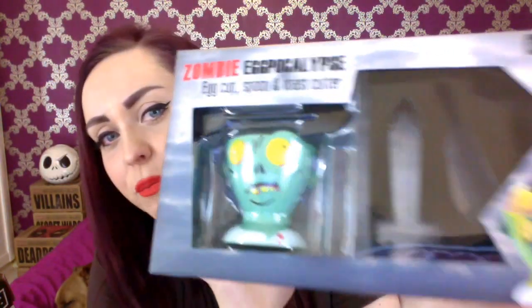Next up we have whatever this is. So you've got a zombie eggpocalypse egg cup, spoon, and toast cutter. I made eggs and soldiers the other day. We get like a little shovel which you're supposed to be able to chop the egg with, and then a toast cutter into — oh, you get a sword, like a club, and an axe. Oh, and a handgun apparently. I've got quite a few egg cups already — I've got Hello Kitty egg cups. I might use it, I might not.